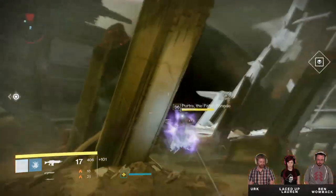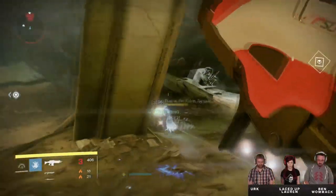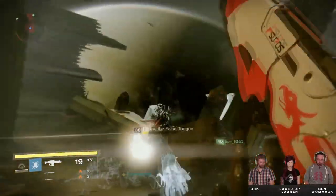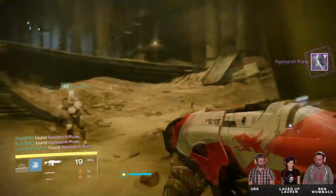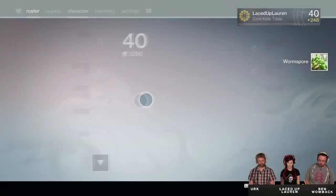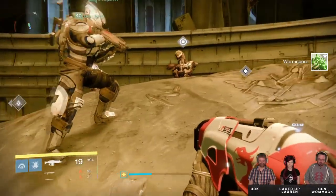The fire team takes its first steps in the Dreadnought, and Womack explains that the Dreadnought is a loot-filled fortress and you can't discover everything in your first walkthrough — there are many reasons to come back. The fire team takes out a Hive Major and receives their first rune. A little after, they find a new destination material called Worm Spore, with the help from Laced Up Lauren's Ghost Shell, which marked a waypoint showing exactly where to go.